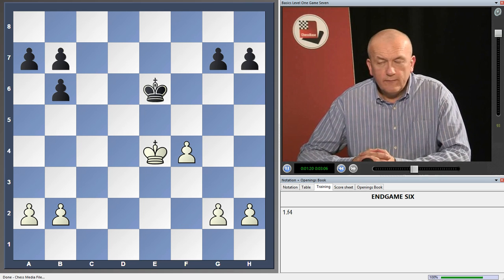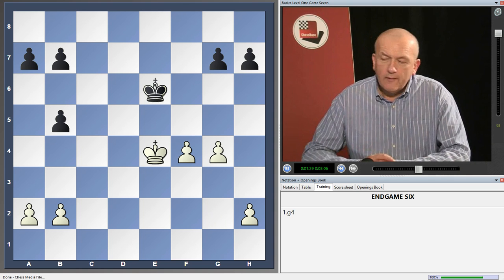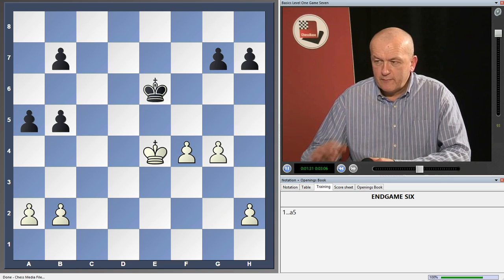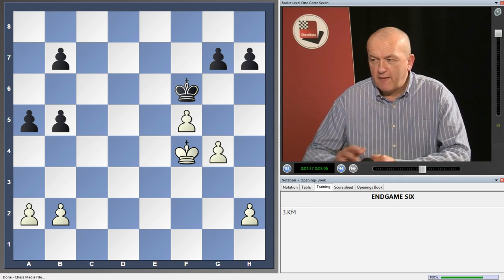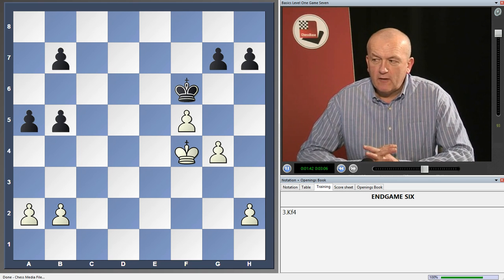White starts with f4. Clearly white should begin to activate his pawn majority in order to get a pawn through to the other end. So black tries to do likewise. White pushes his pawn up, black does likewise, and now white gives a check. Black moves his king, and now king to f4. Already a little bit awkward for black, whose king is feeling cramped.